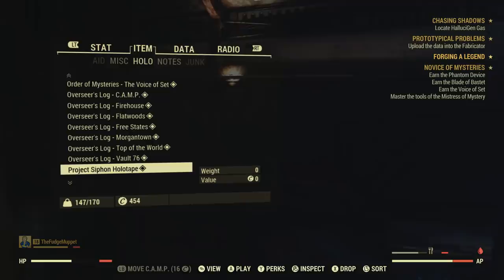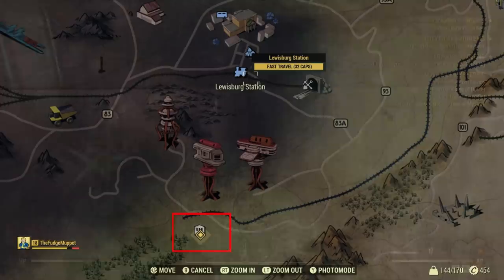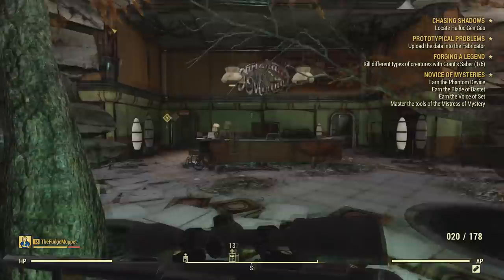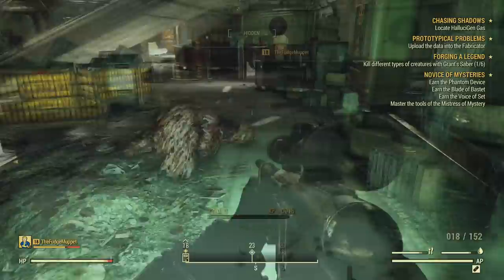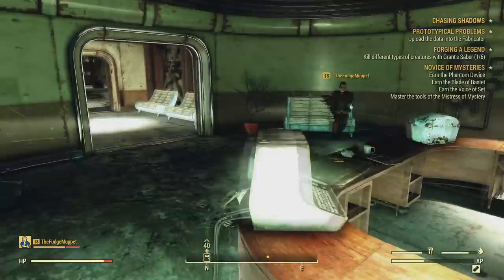We left to go and get the hallucinogen gas, which is rare but not a unique item, so our location could be randomized. Ours was located south of Lewisburg Station at the Garahan Mining headquarters. Heading into the building, we went down to the floor and into the door labeled Garahan Mining Atrium. The place is filled with mole miners, so be careful. After killing the enemies, we headed into a room with a safe — and in the safe was a hallucinogen gas canister. After finding this, the objective for the Phantom Device quest simply becomes: use the fabricator to make a phantom device.